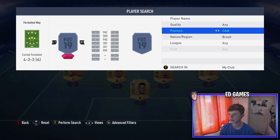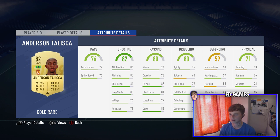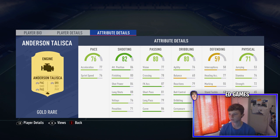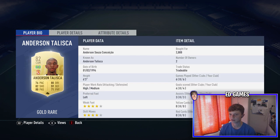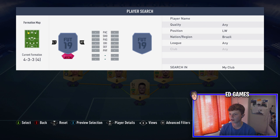The CAM is literally amazing — this is Anderson Talisca. High/medium work rates so he attacks. He's six foot three and wins a lot of headers. He's got four-star weak foot and four-star skill moves. Left-footed but can use his right well. I've got the Engine chemistry style on him for pace, dribbling, and passing. He's only 2k — a great buy. He got me four goals and three assists in six Division Rivals games.